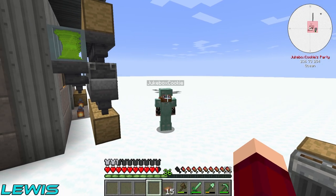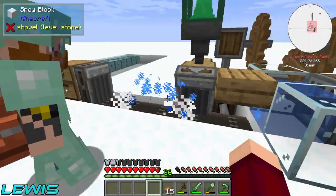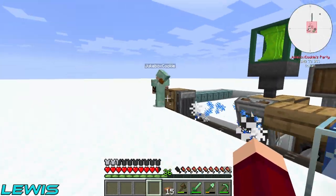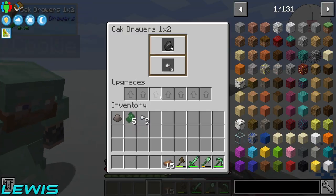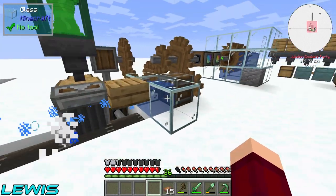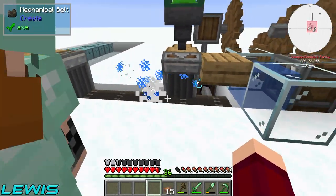Miles, welcome back to Cuboid Outpost, my friend. In the last episode, we set up this bad boy right here from the Create Mod, which makes us Iron Nuggets and Flint. And from this encased fan — look at it — it's nice and slow, slowly going.